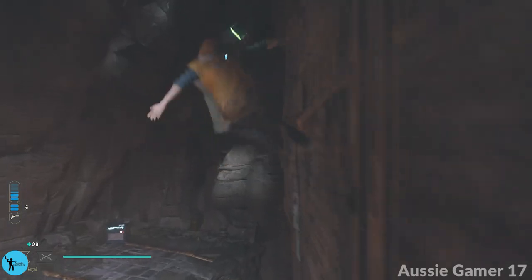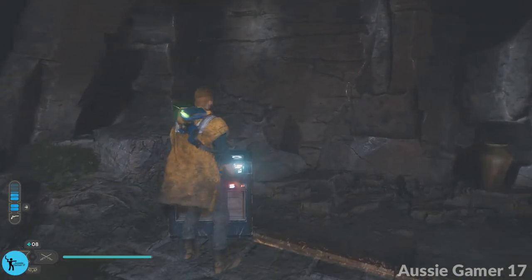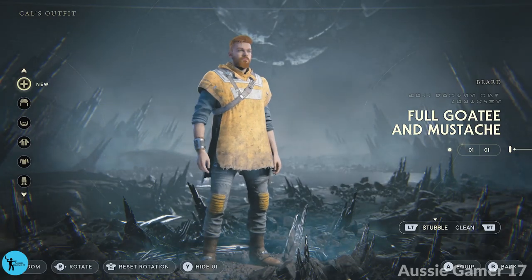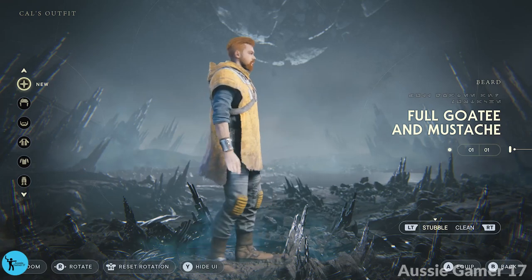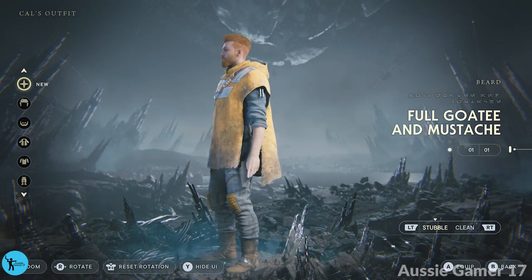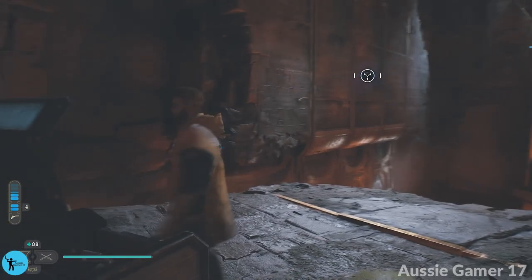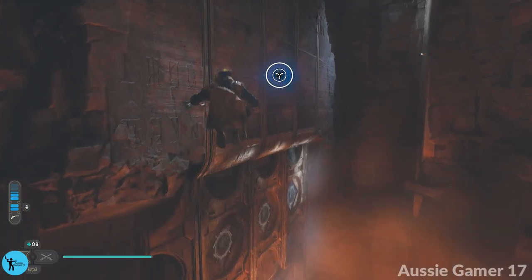Wall run and then jump to the chest. Oh, new hairstyle — let's see. New facial hair actually. Am I going to use it? I'm kind of stuck on what we've got — I'm not equipping that. Is that the first or second time I'm not equipping something? Yeah, I like that a little bit better for our Cal. And that is every collectible for this area done. Now we've got to get back to a fast travel point.